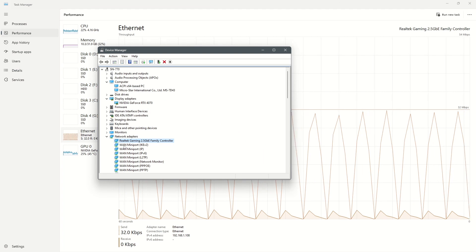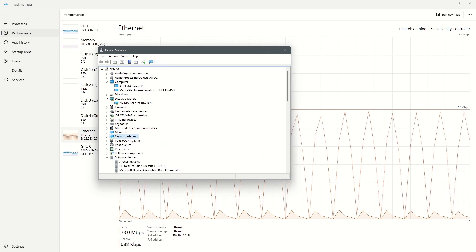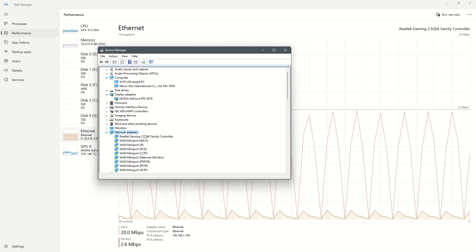Here is the fix that worked for me. Open the Windows Device Manager and locate the Ethernet adapter.